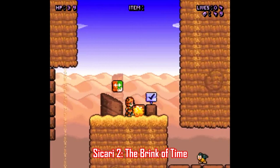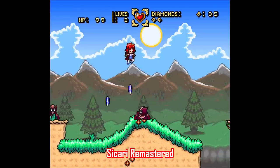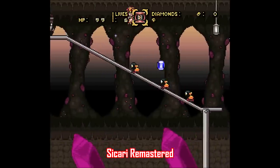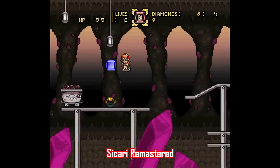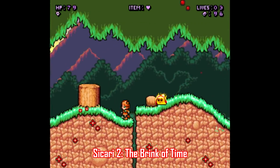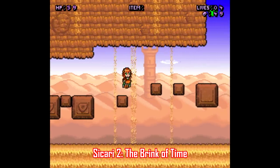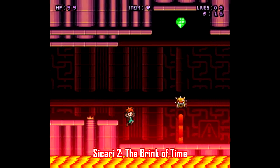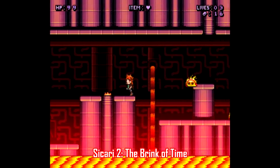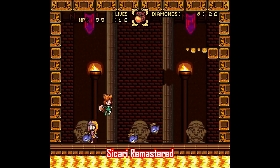Finally, here are a couple of really impressive ROM hacks made from Super Mario World — although you would not know it based on the footage. It's a series called Sikari. The first game is Sikari Remastered and the second is Sikari 2: The Brink of Time, both made by Yukavi. Both are a complete and total overhaul of Super Mario World and are some of the most impressive ROM hacks I've seen anywhere. There's an original story with original characters, two playable characters who play differently, original music, enemy patterns, power-ups, and bosses. The second game features six worlds and two additional secret worlds, making for 46 exits and seven unique boss fights. This is as close as you can get to playing a brand new original Super Nintendo game, and I highly recommend checking both of them out.